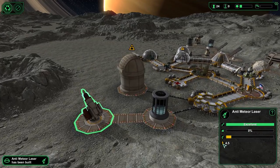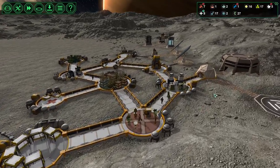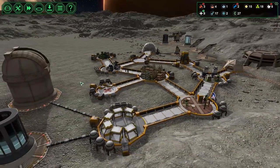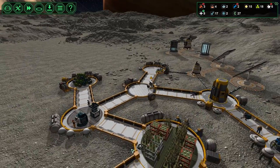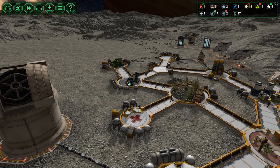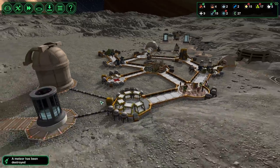We're hovering at about 15K energy at night, but this laser is gonna start draining a lot — 4.5 kilowatts — which is pretty concerning. I have one metal and 18 bioplastic, which is fine because I need that for my workbenches. I know the layout isn't in perfect positions but it's okay. We just destroyed a meteor — it may not have hit me anyways, but it's better that it's destroyed.